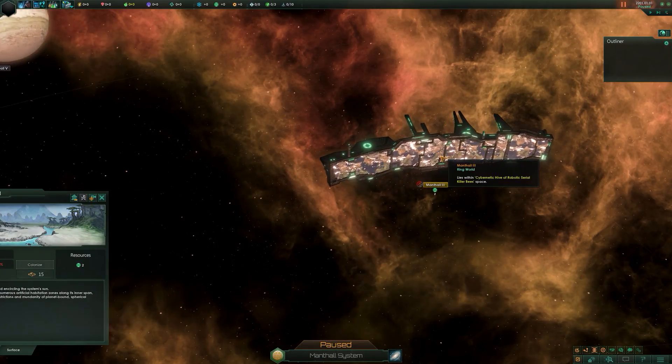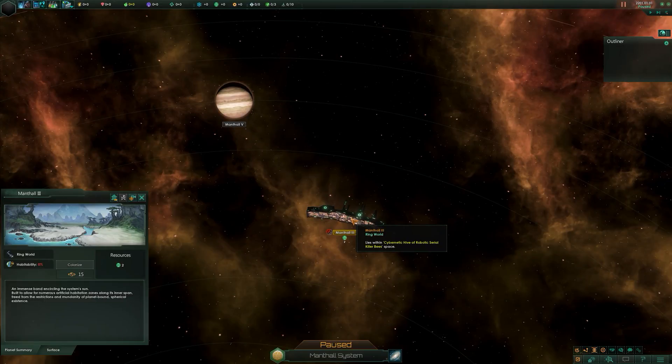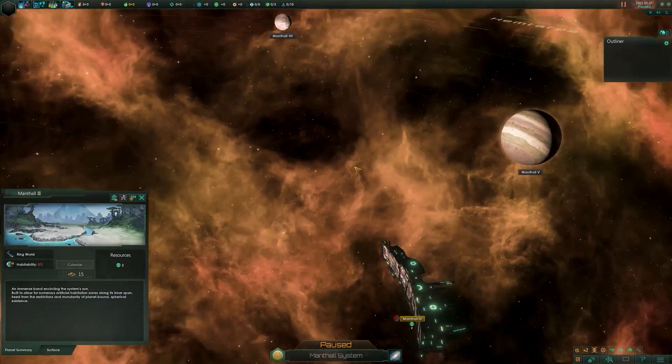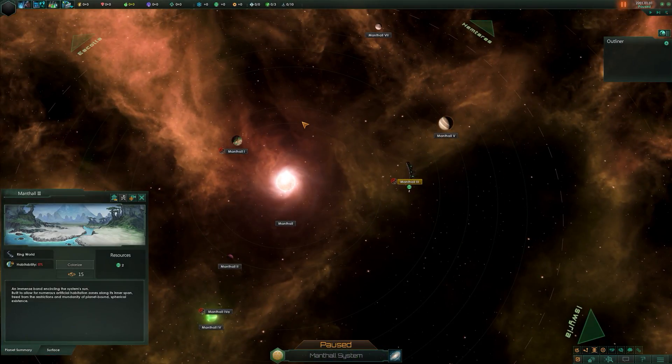Next up is a segment of a ring world. You can get ring worlds at the start of the game - inhabited, inhabitable, or damaged. There are about five different types of ring worlds. What you see here is essentially a single link of the ring world; once set up correctly it forms a big ring. Habitability is normally 100%.